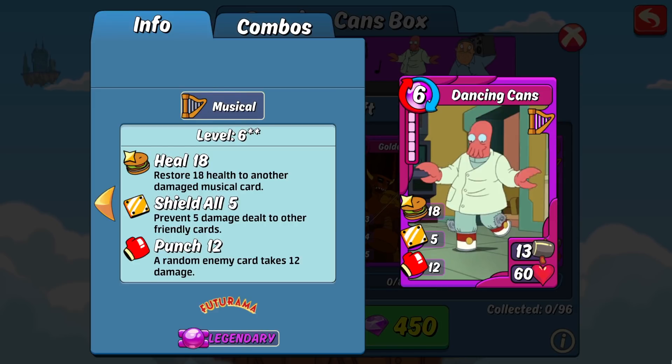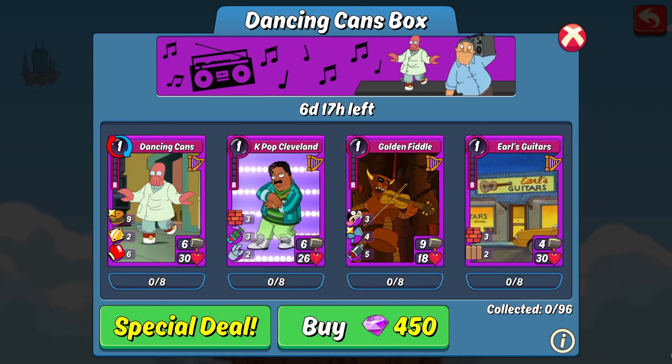It does have that 60 HP, which makes it a phenomenal card to run defensively, especially in an all-music deck. All of these things put together is why I think it is one of the best legendary pre-combos for music — you can run it as really good support offensively, and it's a really great defensive card to run for rumble as well in a music deck.